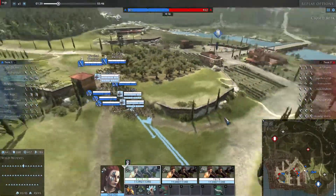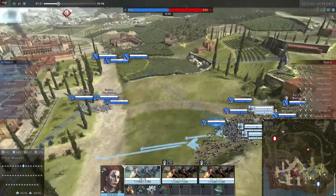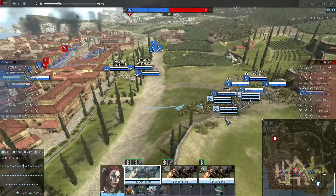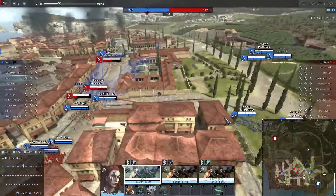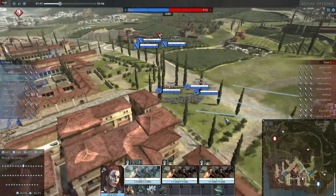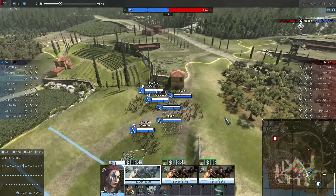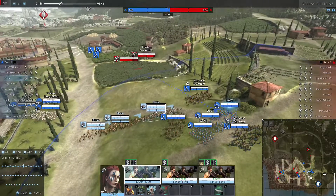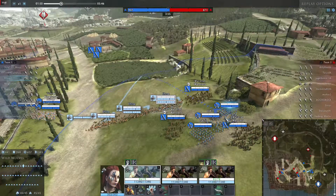Seeing as the Archers are AFK, my focus was to defend them hoping that they would return. Setting myself up around them, waiting for them to return, I was hoping for a defensive tactic — setting myself up near the ledge and hoping for the Slingers and Archers to focus there while we try to hold off the opponents. Also the swordsman left us, so I am defending practically this location.